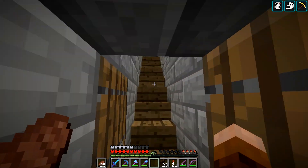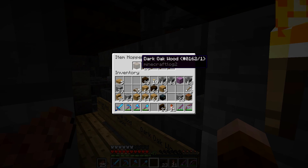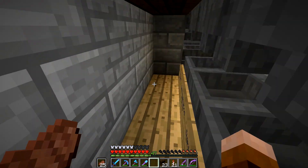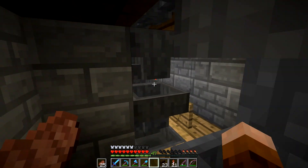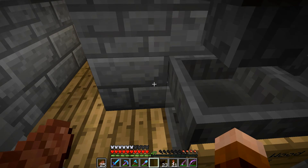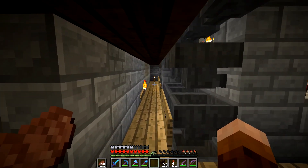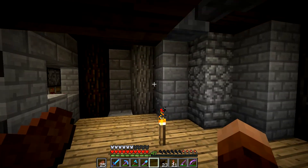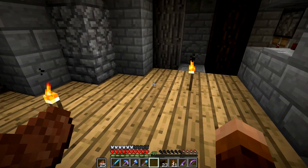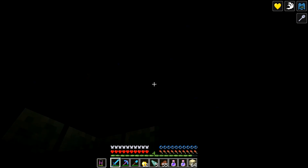After the ocean monument we also built some storage system stuff. This is a maintenance hallway to get to the hoppers and sorting system. I'm really excited about this — it's really fun to build, it's easy, and I named everything in there so I can see what's inside without having to click on it. We also got a room in here for extra stuff. Without further ado, let's get into the ocean monument!